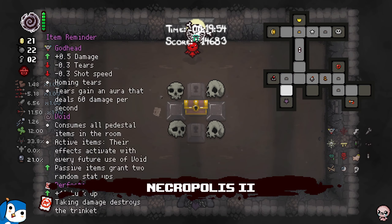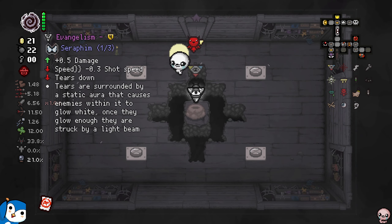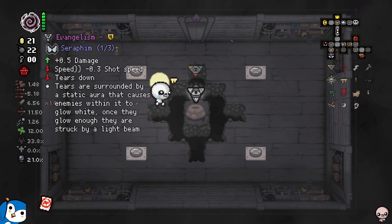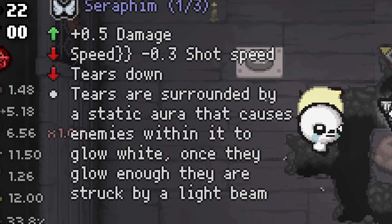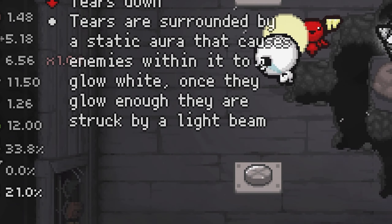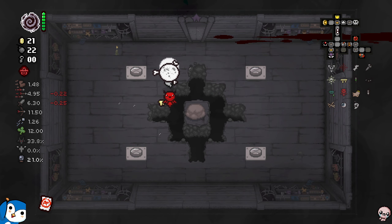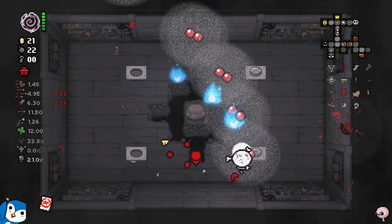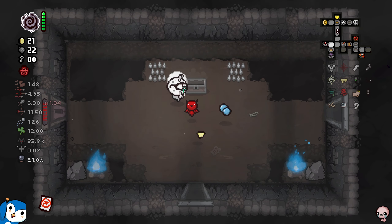It's close, I don't think I'm making this. I'm taking the stats down — I don't care, I want this item. Wait, this could be big. Maybe this could be — yo, quality 4! Evangelism — what the hell? Plus 0.5 damage, shot speed down, tears down. Tears are surrounded by a static aura that causes enemies within it to glow white. Once they glow enough, they are struck by a light. This is literally Dogma, guys — Dogmatic tears!